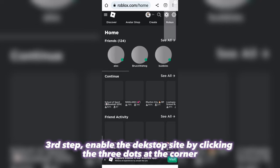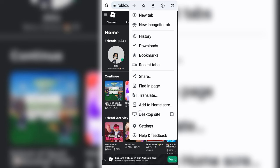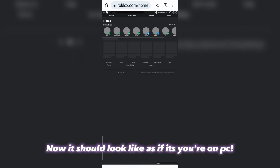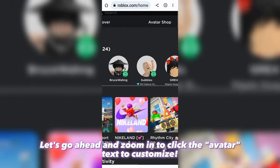Third step: enable the desktop site by clicking the three dots at the corner. Now it should look as if you're on PC. Go ahead and zoom in, then click the Avatar tab to customize.